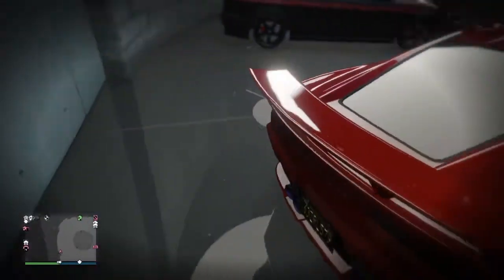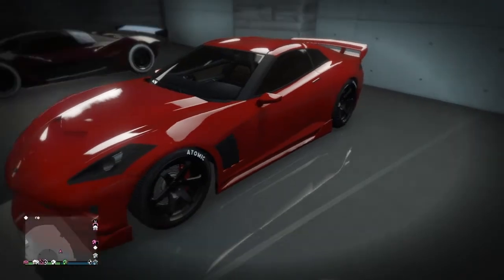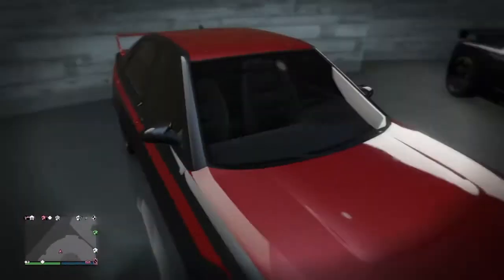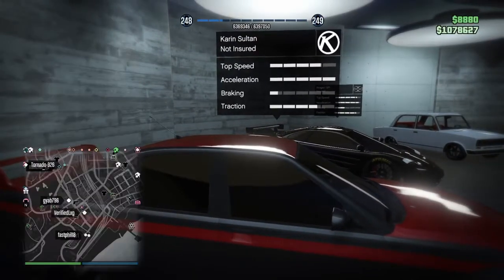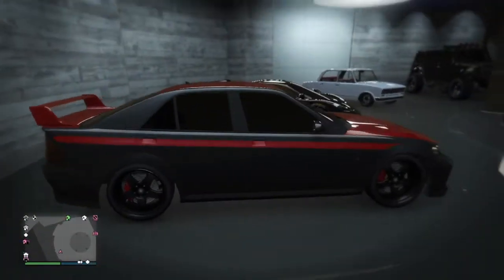We got the Corvette here — shoutout to Brett Vlogs, this looks identically like his Z06, 2016 if I'm not mistaken. Next we got the Sultan, it's a cheap build — I think I use it for car meets, so cheap build.